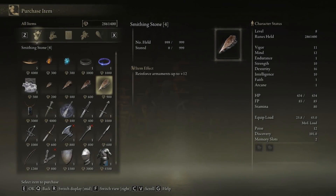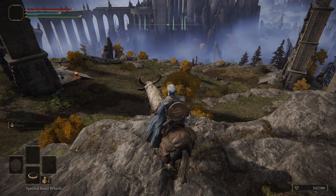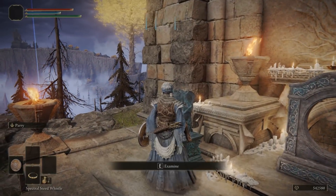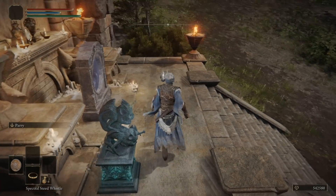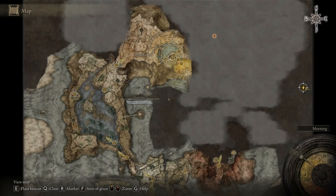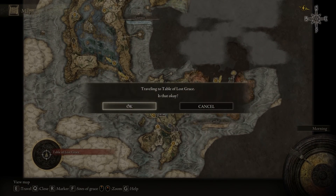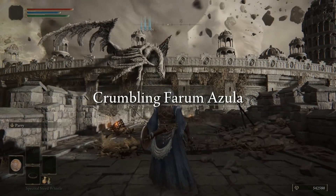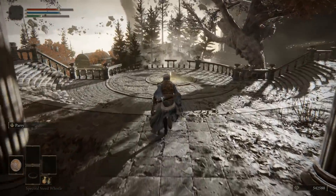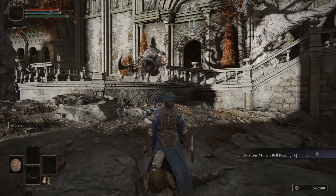If you want to get more smithing stones or bells, you can acquire some early ones by using the teleportation glitch — this does work on Xbox. Go to the Four Belfries, grab the key at the top, and then go to the teleporter at the bottom. Use it, then open up your map and go to the Roundtable. Right as you click the Roundtable and it goes to the loading screen, on Xbox click the middle button, go to the left, and close your app — for PC it's Alt+F4. You will then load back in and teleport to this location, proceed straight ahead, and this will give you one of the bell bearings.